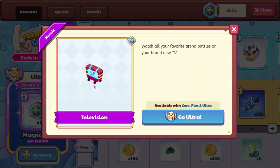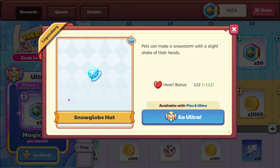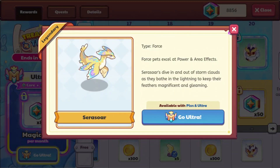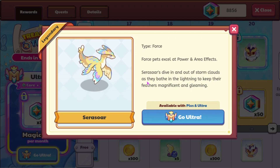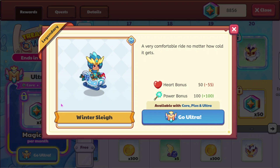And then you can get the Television House item. The Snow Globe hat has a hard bonus of $122, which I think makes it one of the better ones in the game. We also have Sarasaur right here, and I do believe you're now able to get the buddy version of Sarasaur. You can also get the buddy version of Seranox and IntiTalk now. Then we also have the Winter Slay mount, which has a heart bonus of $50 and a power bonus of $100, though you weren't able to see all the other stats.